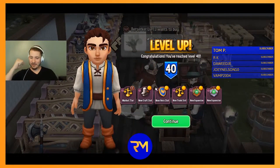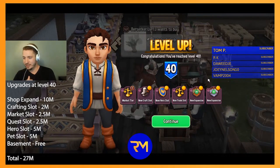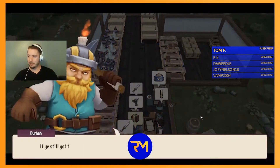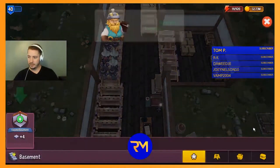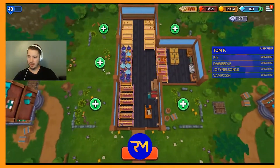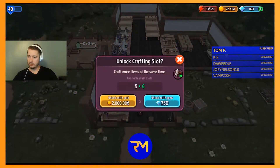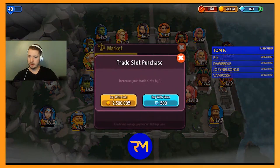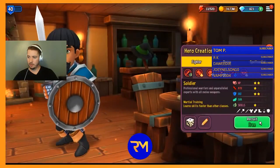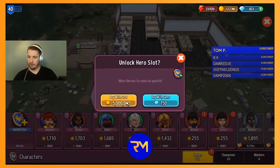We hit level 40! New market tier, new craft slot, new hero slot, new trade slot, new expansion — pretty much everything. This also just unlocked the first ever basement expansion — expand free — nice design. We'll finish off the plus sign layout. The additional crafting slot is 2 million gold, the market slot is 2.5 million, the quest slot is 2.5 million, the hero slot is 1 million, and then recruiting new heroes costs 2.5 million and 5 million respectively.